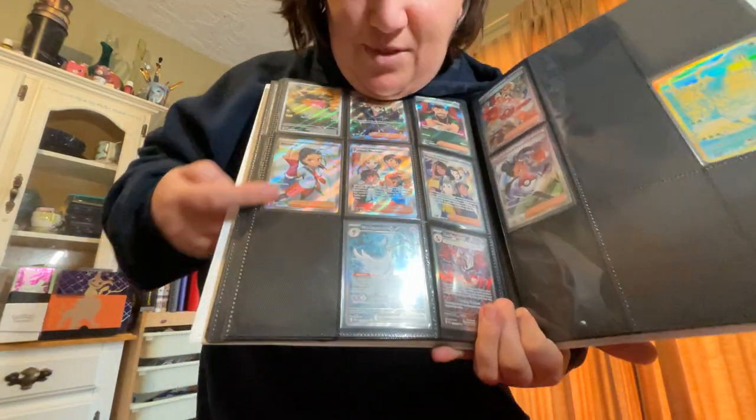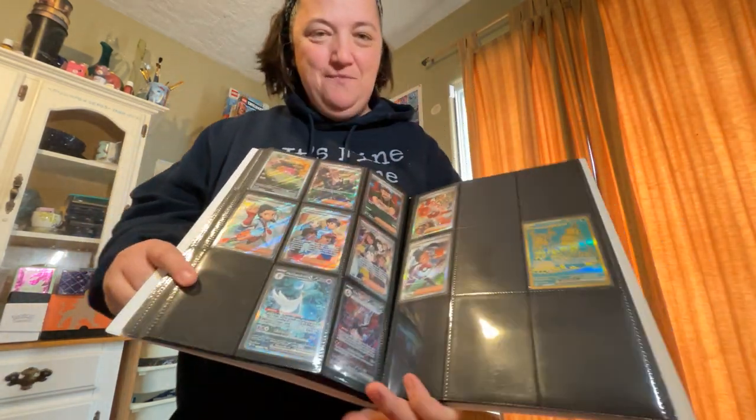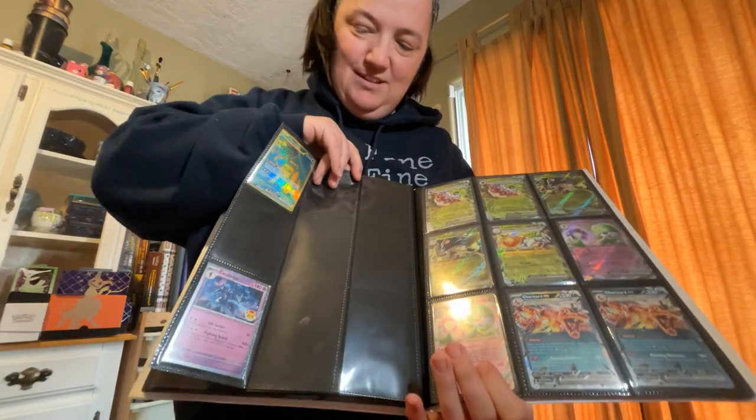We had a lot of fun opening Crown Zenith as well. Here is my page — we're missing one right here. Can you guess which one's supposed to go there? So we actually have a pretty decent dent in it. We've taken a little break going back and forth between some other sets and some older stuff, because it's fun. For us, older stuff is the Sword and Shield era — we only really started collecting with the kids about a year and a half ago when they started getting interested in it. We thought it'd be something fun to do as a family.